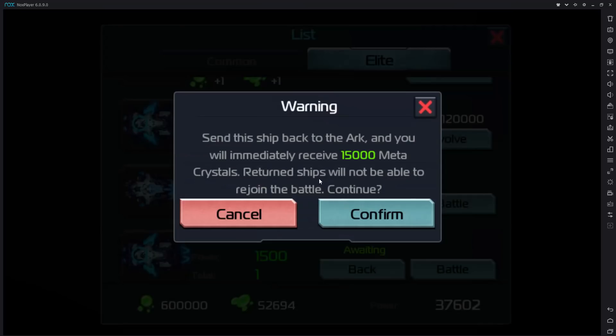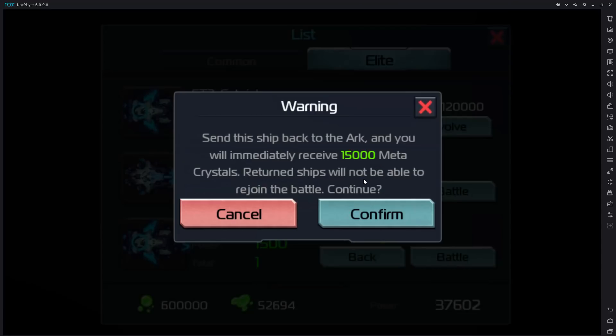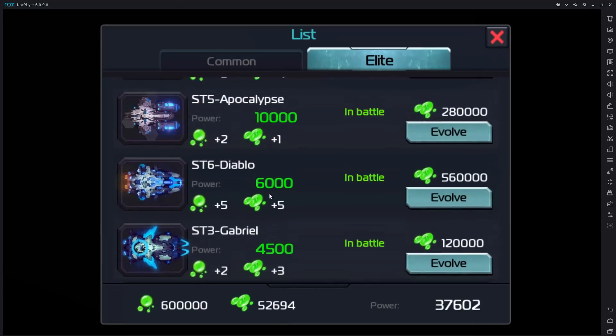Or you can recycle them. Based on the tier they are — this Diablo is at tier 1, or ST1 — if you cash it in it'll give you 15,000 metacrystals. If it's at ST2 or ST3 they reward you with whatever the ratio is; ST2 gives you around 45,000 or something like that.